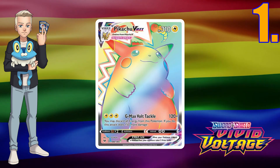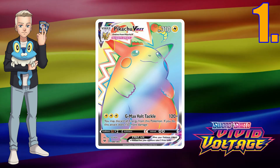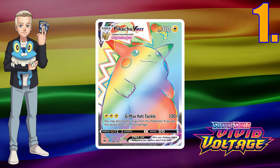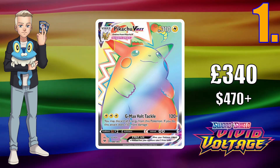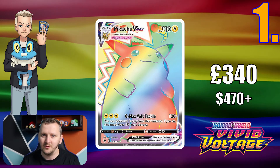And the last and most adorable Pokemon in the whole Pokemon world — the face of Pokemon. Number 1: Pikachu VMAX rainbow rare from Vivid Voltage. It starts from £339 in the UK and goes up to £400. Wow.